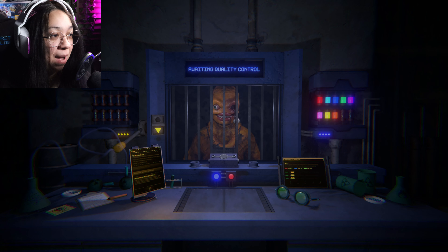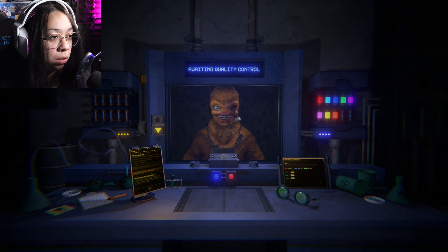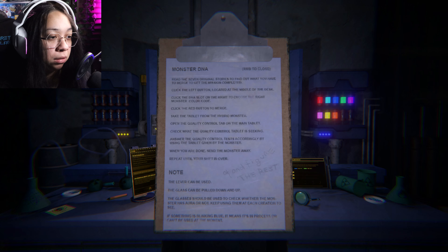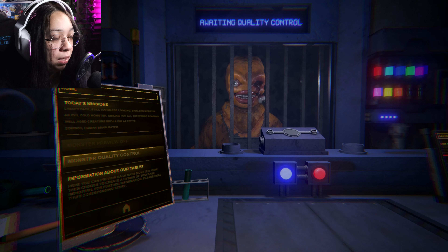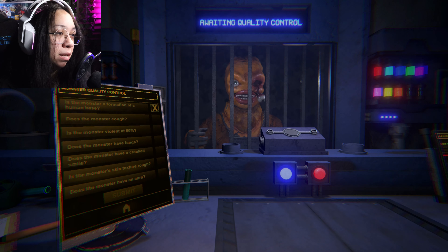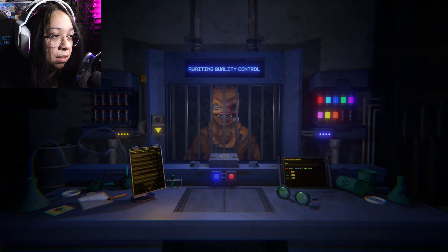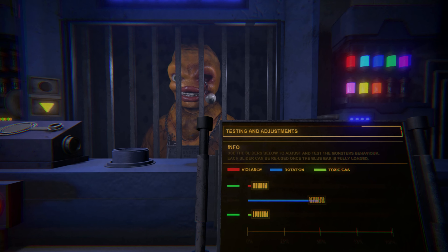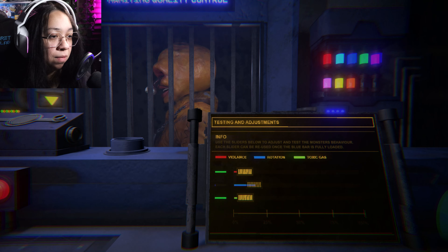Can you stop? Is this how it's going to be? Stop it. The glass should be used to check whether the monster — if something is blinking blue, it means it's in the process. Let's see: is the monster a formation of a human base? Yeah, there's a monster cough. Is the monster violent at 50 percent? Let's see — 50 percent. I clicked the wrong thing — hold on.